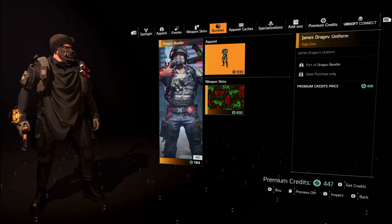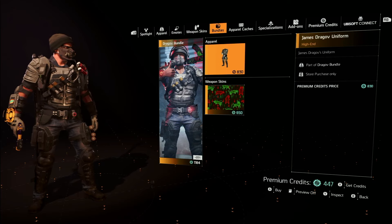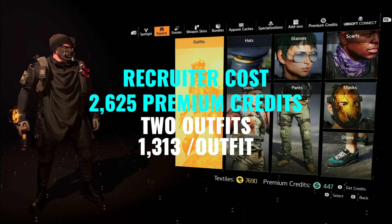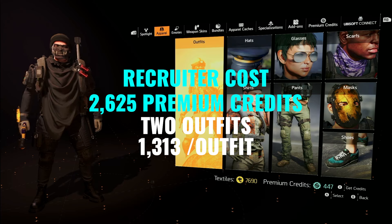Quite expensive for that skin, I gotta say. If you buy it all on its own, $6.50 is almost the cost of the outfit. I think they did a better job on the pricing of the outfit — $8.30 is medium high. If you compare that to what we purchased the Recruiter outfit for, it's quite a bit better. I think the Recruiter was over $1,000, wasn't it?